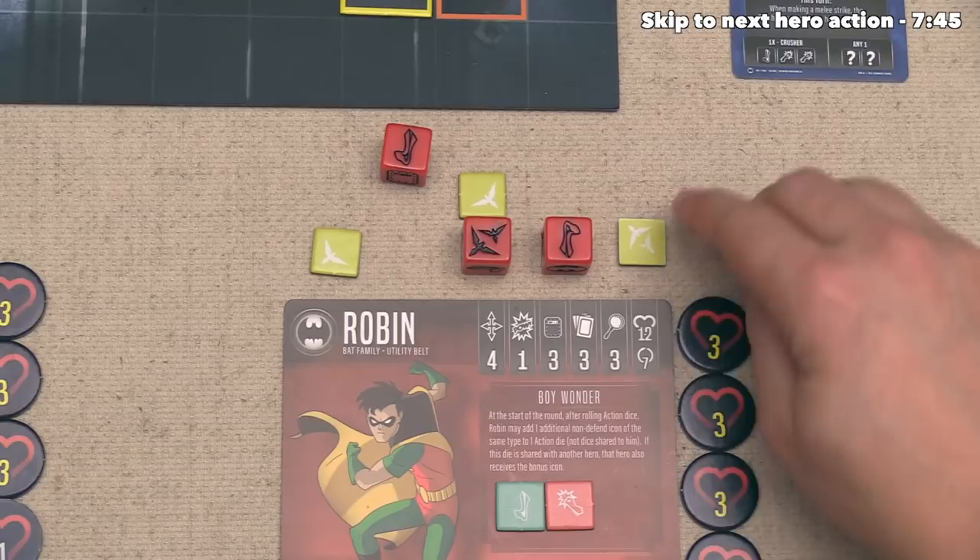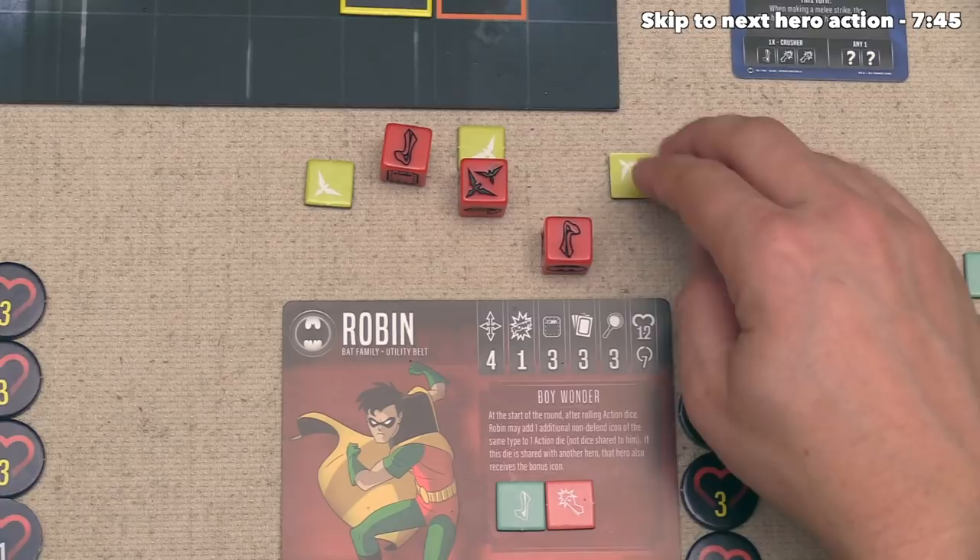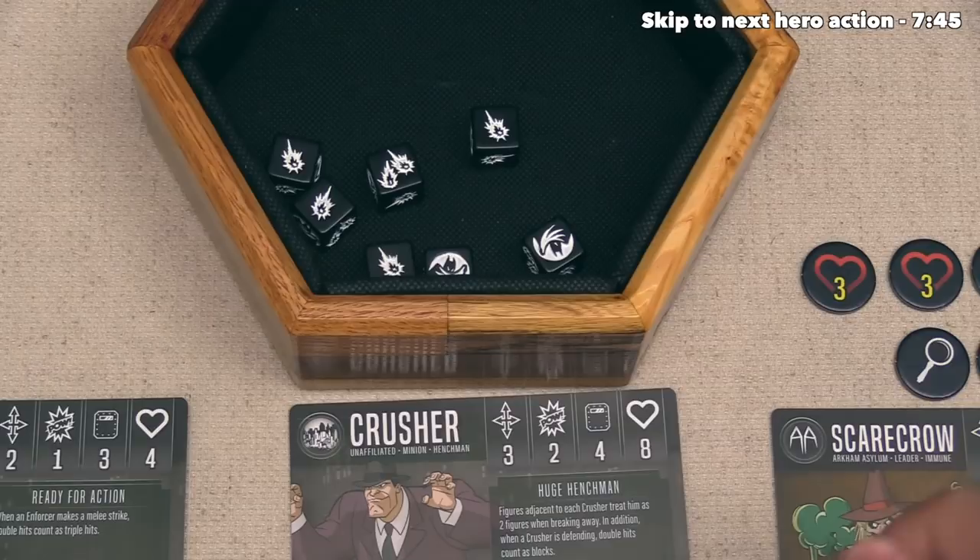They will go one, two, three, four, five, six. With that six power, they will add one from their natural attack, which means they are now doing a ranged attack with seven battle dice. It appears that we picked up one, two, three, four, five, six hits overall.